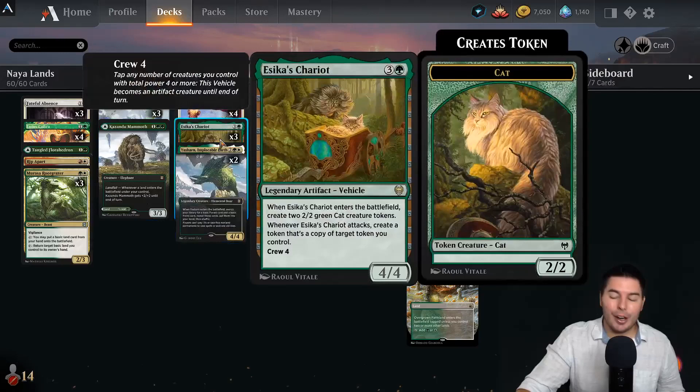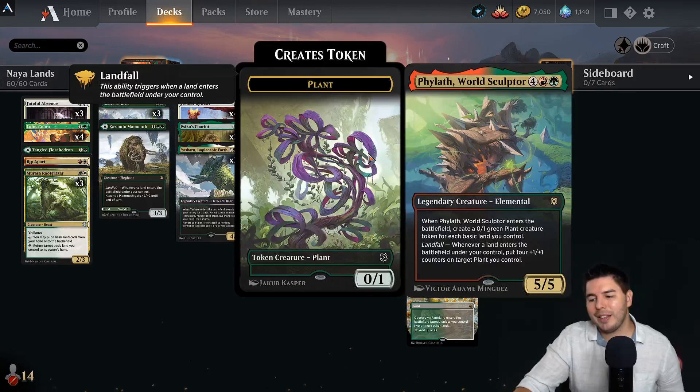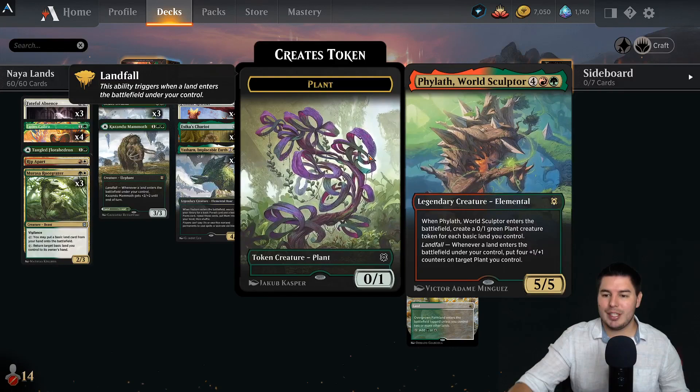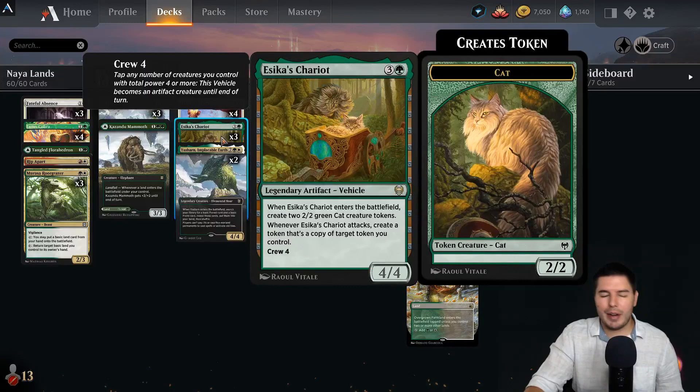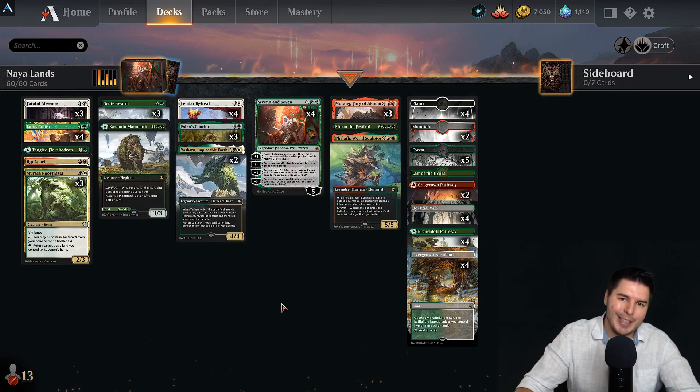The dream is that we can kind of go off with this deck: hit our land drops, hit our ramp pieces, hit our token generators, then have Renin 7 grab a bunch of lands and put them all onto the battlefield at the same time for Morag to swing in for tons of damage. We have Storm the Festival, Phylath for additional ways to go wide, Escas Chariot which also creates extra copies of tokens with Renin 7 — it's disgusting. Let's dive into gameplay!